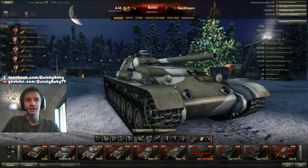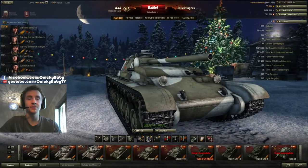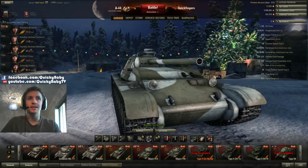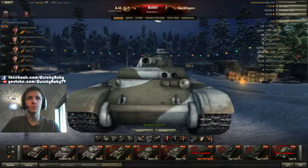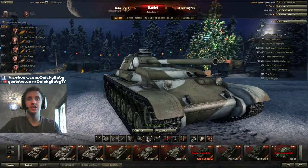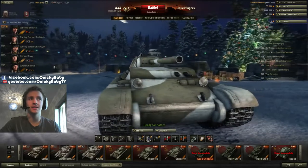And if not, stay tuned and I'll tell you exactly how you can take these things out effectively on the battlefield. The A44 has average health of 1100 hit points at tier 7 — that's 50 less than the Comet, but it weighs a good chunk more. This tank weighs 39 tons when fully equipped, heavier than most other tier 7 medium tanks. It has a fantastic engine of 600 brake horsepower, meaning it is in no way sluggish around the battlefield.